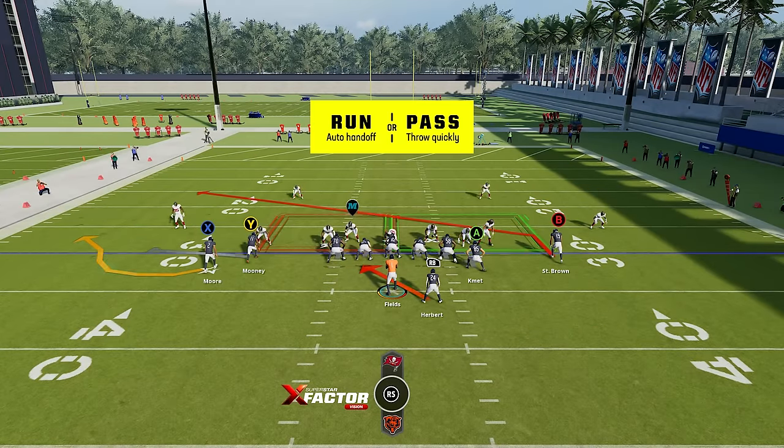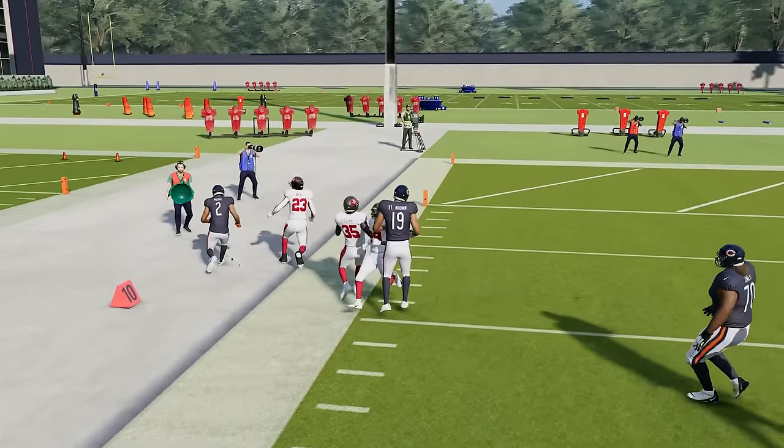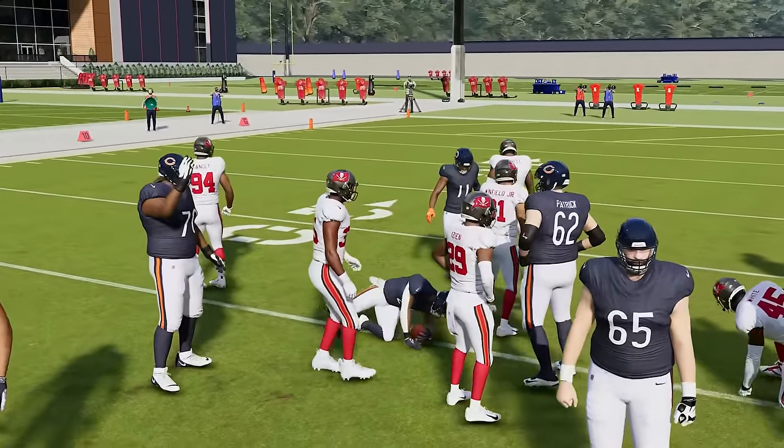What you want to do on this play is read the defense pre-snap. If you feel like you've got the advantage to the outside, go ahead and throw the bubble. If the box is a little weak, you can let the QB hand off to the running back. Here I can see there are quite a few people in the box, so I'm looking to dump off this screen. The blocking is so good on it and it gets up field really quickly, and the run aspect is really good as well — you can easily pick up four to five yards or more.